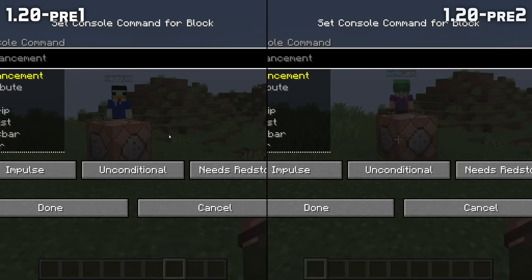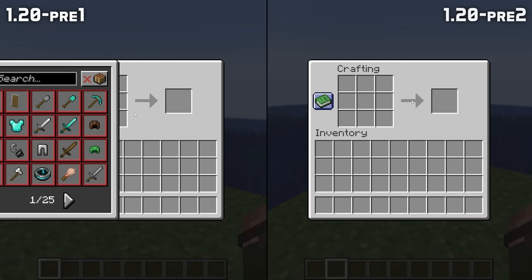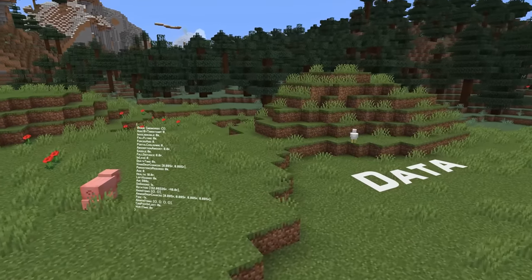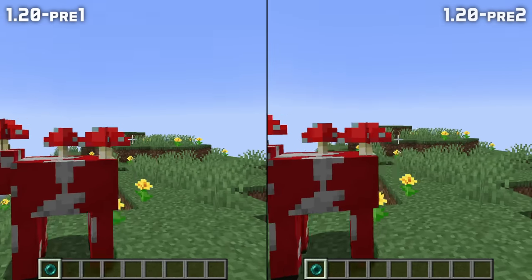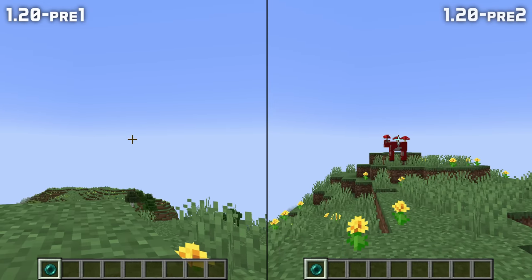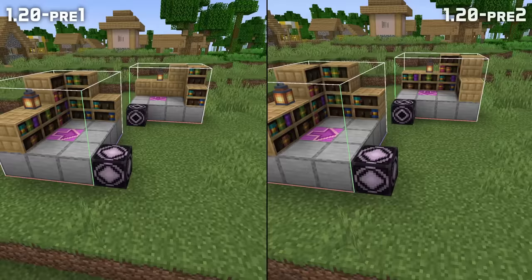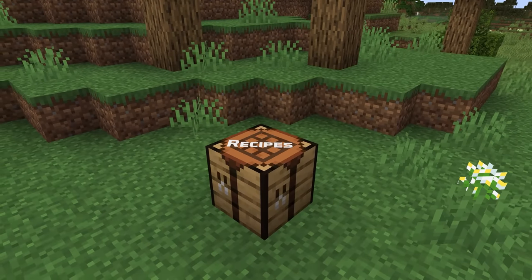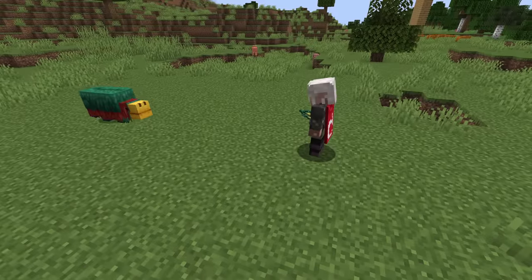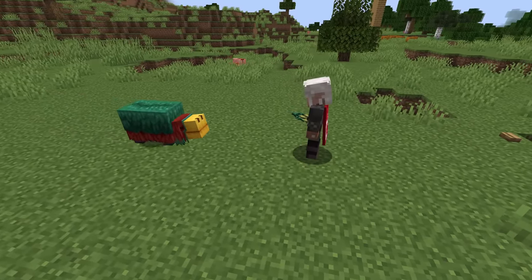The command block user interface now closes if someone destroys the command block you're editing, and the recipe book no longer breaks if you grant all recipes every tick. Changing the owner field of a projectile now properly changes the way that projectile behaves, which would previously require saving and reloading the world. Chiseled bookshelves now rotate properly when placed by structure blocks with rotations. In recipe news, smithing recipes now support minecraft:air being specified as an ingredient, which makes the recipe work when there's nothing in that slot.